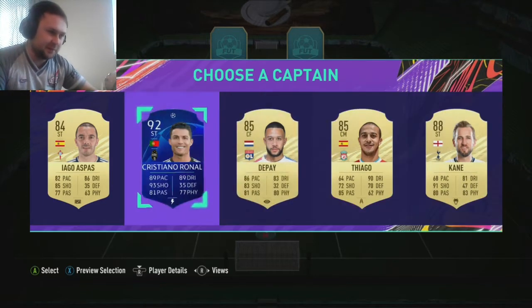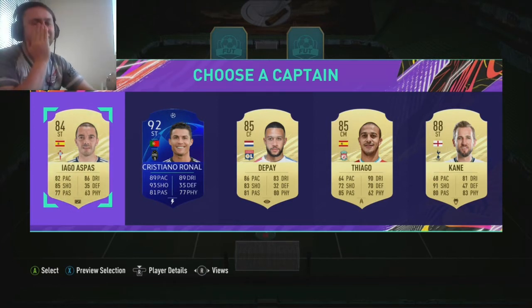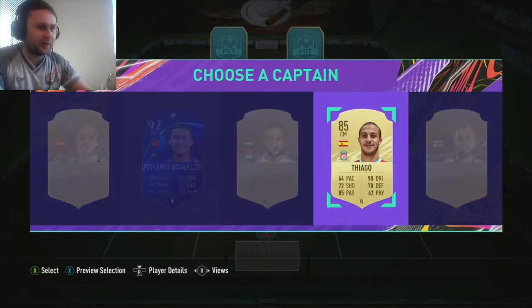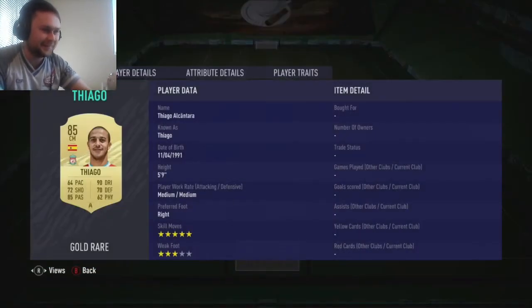Right, choosing our captain. They're all strikers, one's a centre-mid, one's a centre-forward. So Mark, start us off, numbers 1 to 5. Let's go with number four. Are you sure about that? Yeah, I'm sure. Why can't you just pick Ronaldo? Why can't you just pick number two? Who did I pick? We've got Thiago from Liverpool. That's perfect for you.